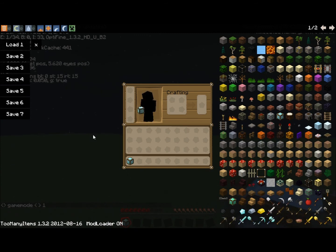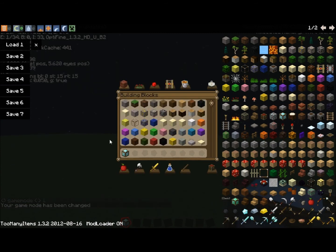One thing I'd like to see changed in this mod is the ability to press a button which lets you type in the item you're looking for, making it easier to find the specific item you want.